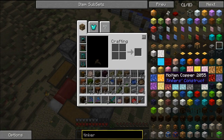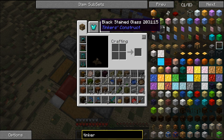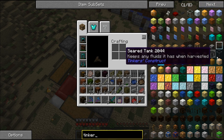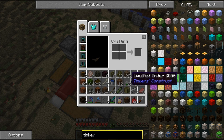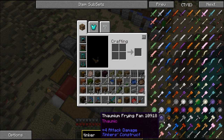The grout turns into seared bricks, which are those dark bricks, and you use the seared bricks to make that big old black smeltery where you cook stuff. That's the base component — literally the only component you need for everything.